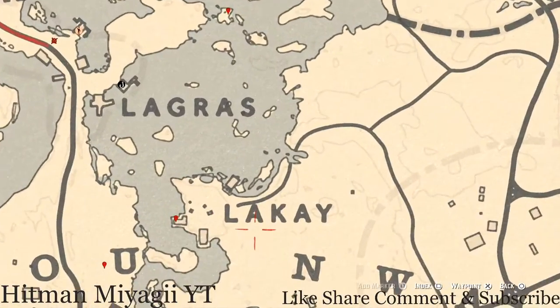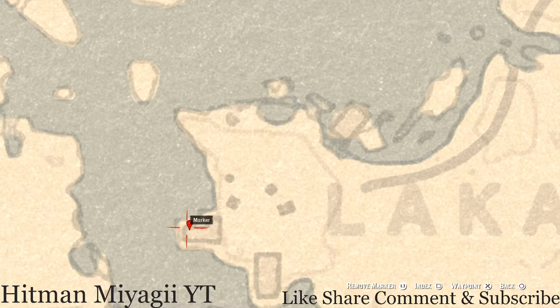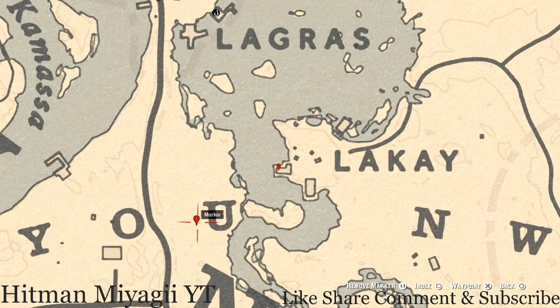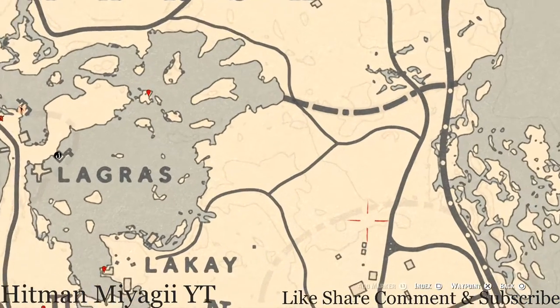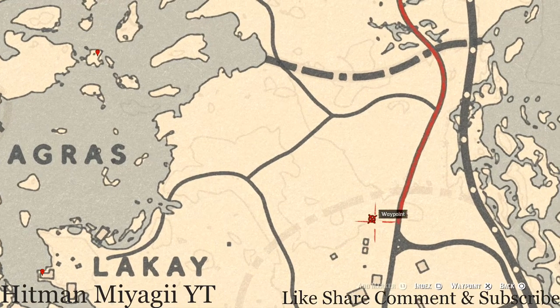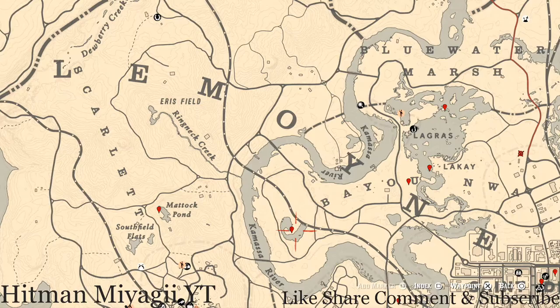Our next marker is by the word 'Okay' on the map. Inside this L-shaped shack at the back, there's a bench — on that bench you guys will get a gold hairbrush, which is a family heirloom. Right next to this, pull out your metal detector and you guys will get a random fossil. I cannot tell you what it is because it is randomized. There's also another fossil right here if you want to grab that too.